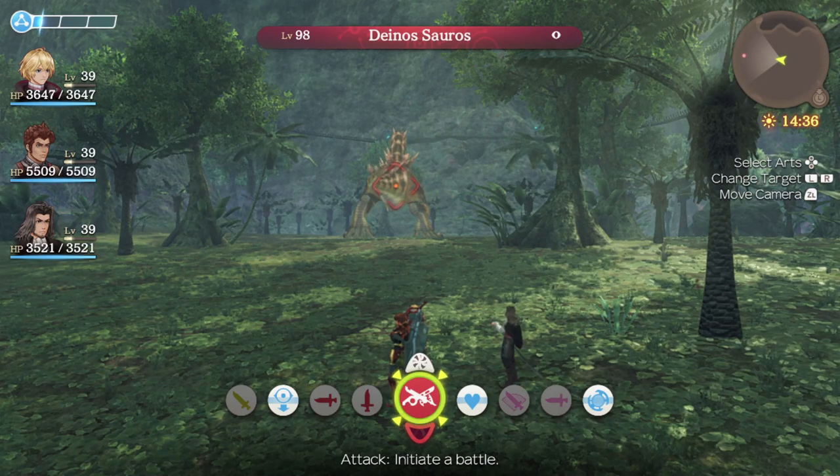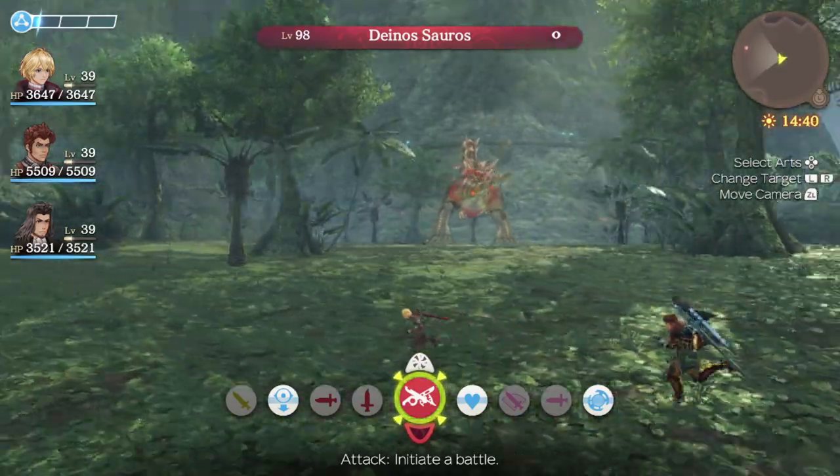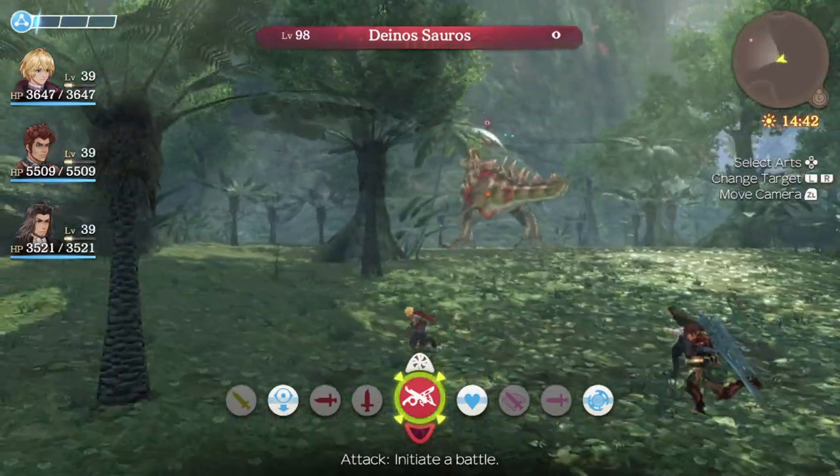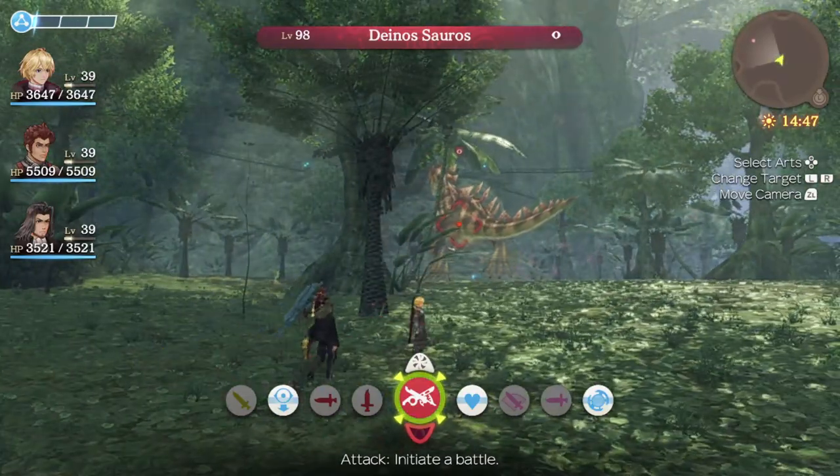What's up everybody, it's Ico. Today I'm going to be showing you guys how to topple lock, daze lock, and grind up XP from these level 98 Dinosaurus that you can find in the Magna Forest.